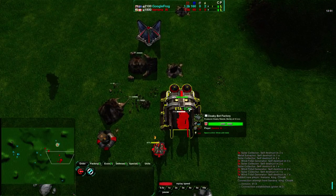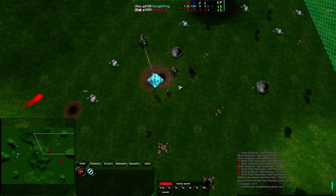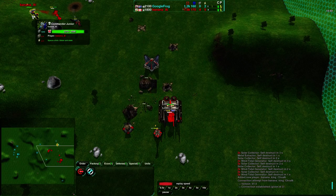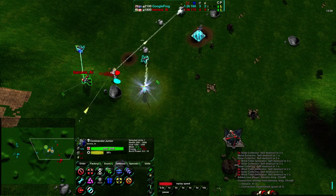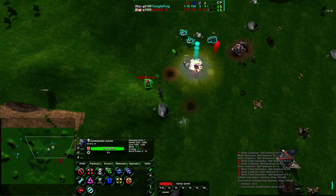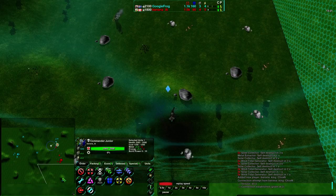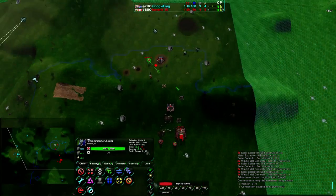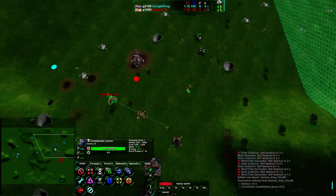Banana doesn't have much of an economy to go with. I'm not surprised he's going for Zeus's, but I'd kind of recommend Warriors to deal with the Venoms rather than Zeus's at this point, just given the amount of cash Banana has coming in — or rather, doesn't. The Commander is on top priority so all resources are going to the Commander and this Defender, which is unfortunately being wasted as a result. What he needs right now is more units to deal with everything going on. Google Frog has radar at the south, his radar coverage is pretty much complete, while Banana is working entirely off line of sight and only has about a sixth of the map covered.